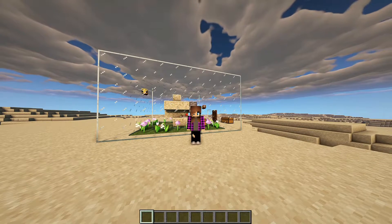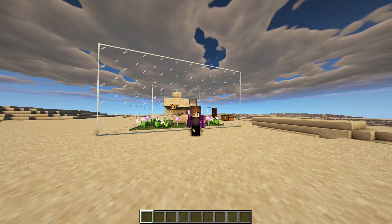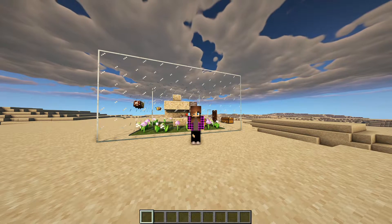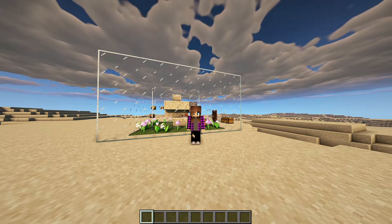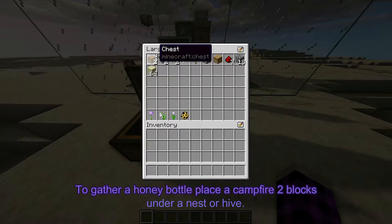Hello everybody, welcome to the Sunrise Academy. Today I am going to show you how to build an automatic honey collector, so let's get started. Here are the supplies you need: two chests or barrels, or one depending on how much honey you're trying to collect.